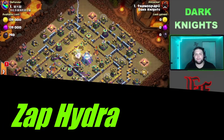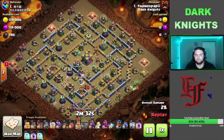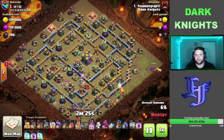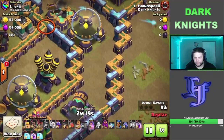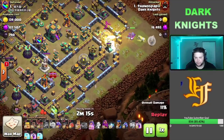On this next attack we got Thanos coming in with a Zap Hydra. As you can see we brought those two Zaps just to get down that Air Sweeper, and then we also got two Healers — I'm assuming we're going to put those on the Queen just to keep her pushing through the base. We got two Super Wall Breakers as well to kind of open up more compartments for her. There are some walls open so she's got places she can walk through, she's definitely got areas where she can move.